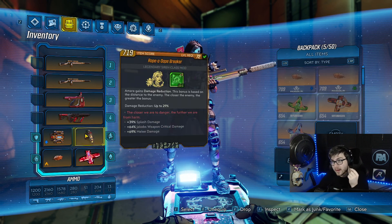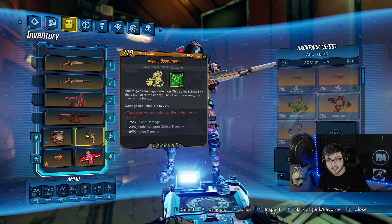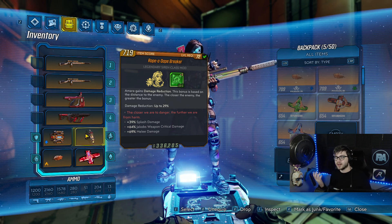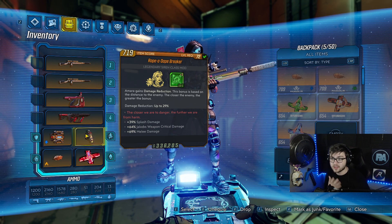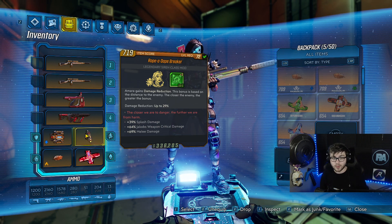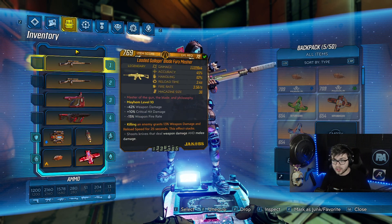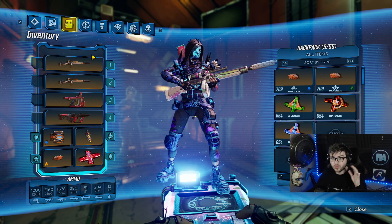The main difference with my build is that I'm running a Breaker Class Mod with plus 5 in Jab Cross. The Breaker gives you damage reduction the closer you are to an enemy, which is a nice bonus, but I'm mainly choosing it for plus 5 in Jab Cross. The class mod is also giving more splash damage, Jacob's critical hit damage, and melee damage — all really good. I know a lot of people spec strictly into the melee portion, but I wanted to focus on both gun and melee damage. With those two combined, you absolutely destroy everything.